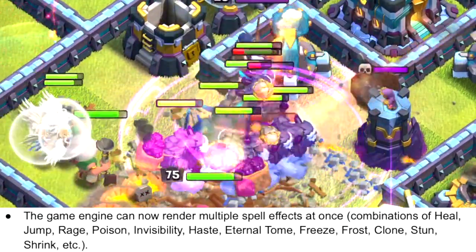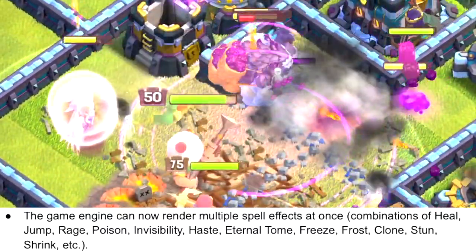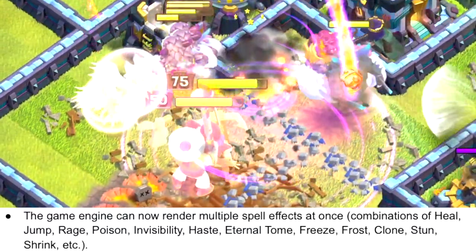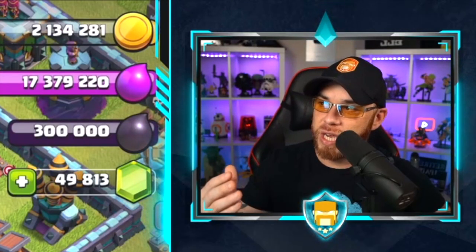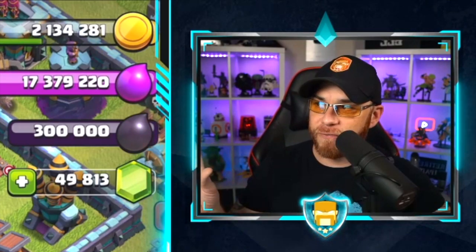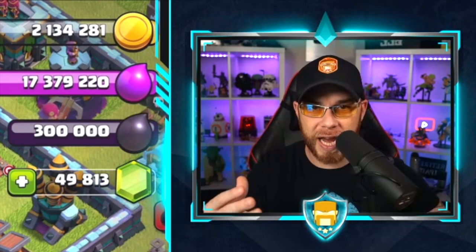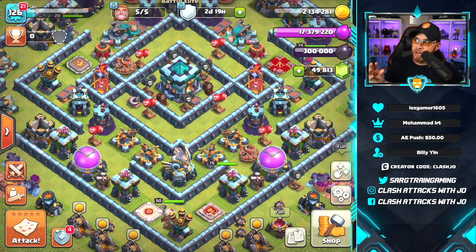There's also a visual effects update: the game engine can now render multiple spell effects at once. Combinations of heal, jump, rage, poison, invisibility, and haste spells will all display simultaneously, improving the game's graphics functionality.